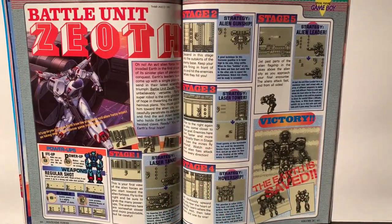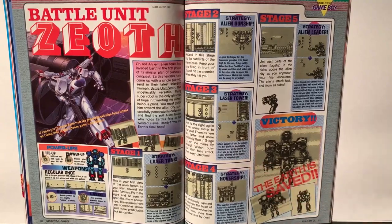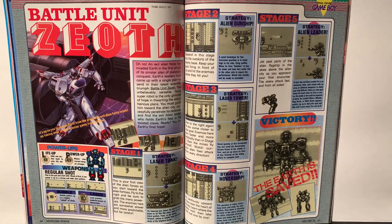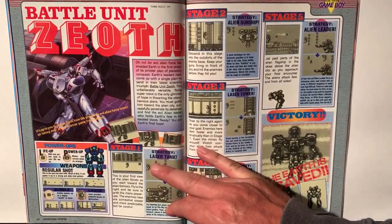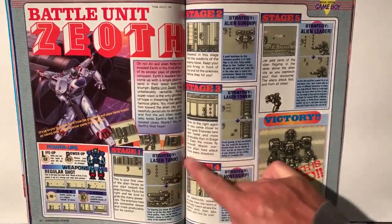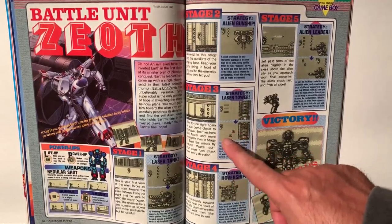Battle Unit Zeoth — we've got a mech game here. The evil alien force has invaded Earth in the first phase of its sinister plan. Earth's leaders send their latest scientific triumph, Battle Unit Zeoth — an unbelievably versatile flying super robot — as the only glimmer of hope. You must guide it towards the alien city, penetrate its defenses, and find the evil alien leader who holds Earth's fate in its twisted claws. It looks like a flying game based on these scenes.